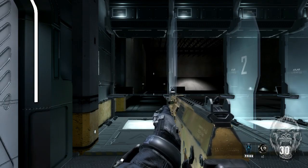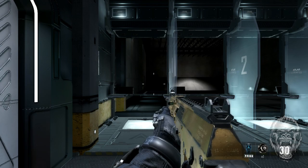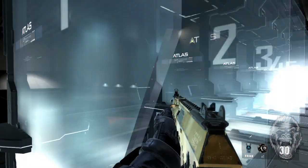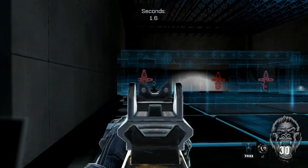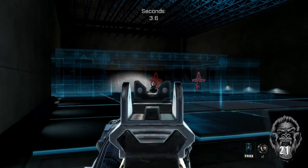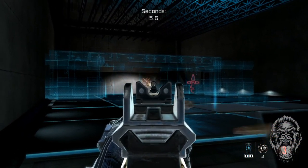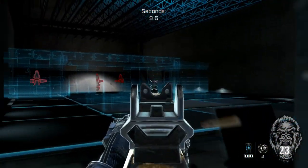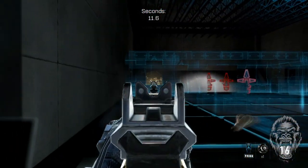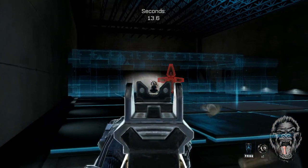Let's go ahead and show you guys what the gold gun looks like in game. Here we are in the firing range and this is what the gold AK looks like. If you did not know, just by creating a class you can hit the start button and go to the firing range to test out your weapons before each match starts. The gold AK looks pretty nice.